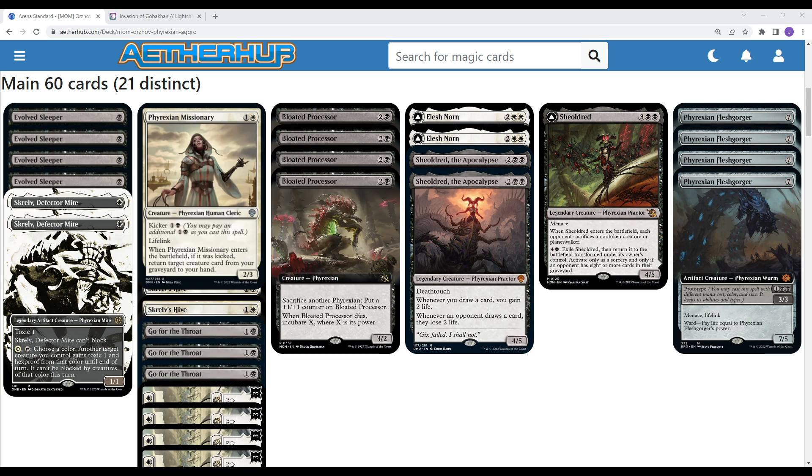We are playing a couple copies of Phyrexian Missionary. This is an early body — it could be a 2/3 lifelinker, put some pressure, gain you some life. But mid-to-late game lets you kick it and rebuy some of your creatures from the graveyard. So if you're trading with a lot of stuff and grinding your games, you get to rebuy and get some value.